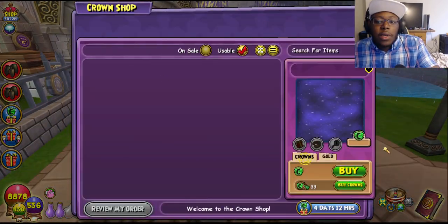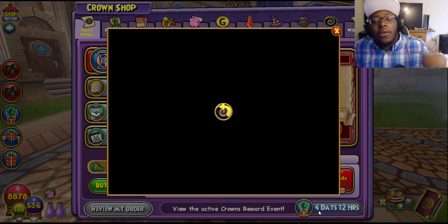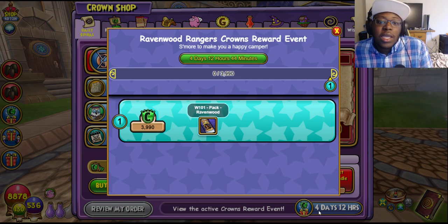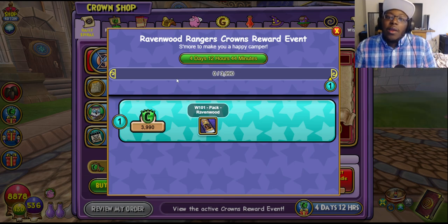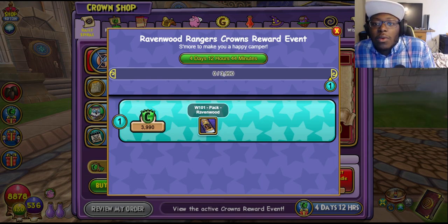Another thing in the crown shop — this is everybody's favorite. They have the crown rewards option back, and I believe this is for the new Ravenwood Rangers pack. If you're already doing a big pack opening, you'll basically get additional rewards. It starts at 3,990 crowns — so when you get to that threshold, you'll basically get a quote-unquote free pack. It doesn't matter what type of crowns you use; you can use crowns for stitching, buying packs, or elixirs, as long as you're spending crowns. This one ends in the next 4 days and 12 hours.